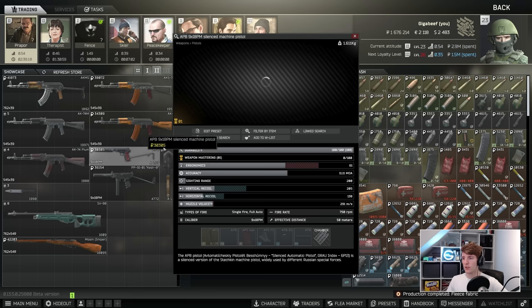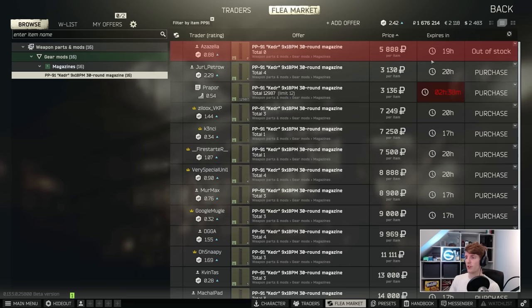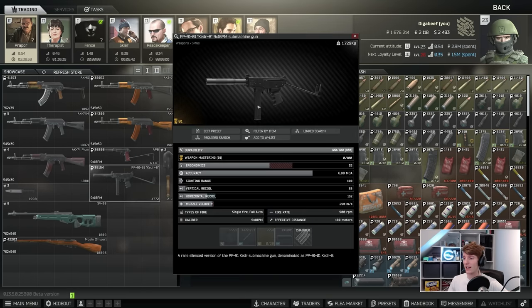The APB pistol is the same as the APS but with a suppressor, so not much more to say. The Kedr-B has moved up to Prapor 2 for cash at 36k — pretty good for a suppressed gun. At this level you can now buy the 30-round magazines, which is very useful. With the 20s it's alright, but with the 30s it becomes a bit of a powerhouse. The recoil is fairly low at 38, so you can dominate people in CQB. It's really good in Factory and other CQB situations — just make sure you don't get caught out at range.